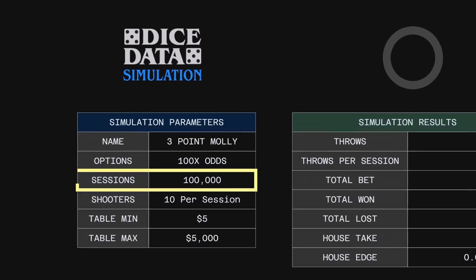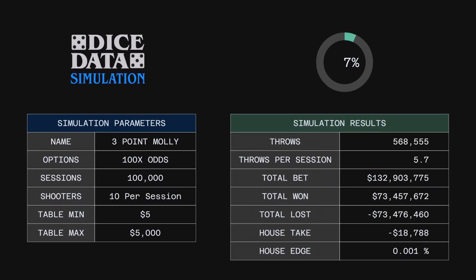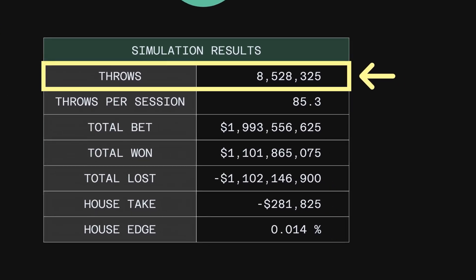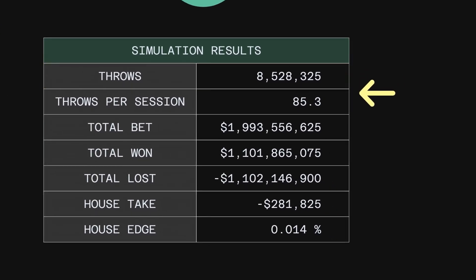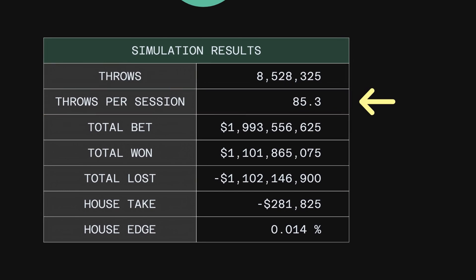I'm going to simulate one hundred thousand sessions of this strategy. Each session will play for ten shooters. The simulation is completed. We had eight and a half million throws, which is 85 throws per session. That's basically what's always going to happen when you run for ten shooters because each shooter is going to average eight and a half throws.